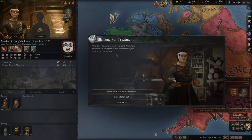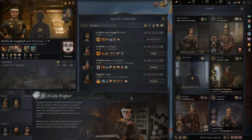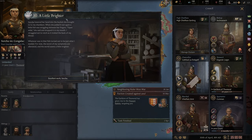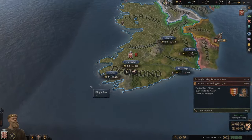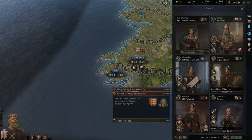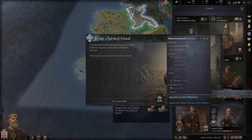The physician says: 'The time has come to treat your cold. While I'm fairly certain a simple tincture would suffice, the choice is yours.' She's got good diplomacy so I might give her a chancellor position - but we can't. We got a new champion though and we can assign him. Then: Soroka lowered her hand into a bucket, pulled out a little fish, and dropped it into my mouth. Whatever was in that fish was just what I needed. A fish helped us - we get reduced disease symptoms for one year.